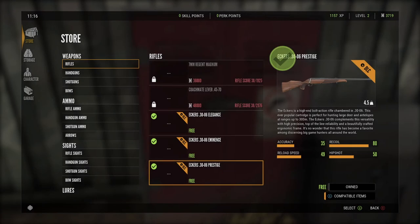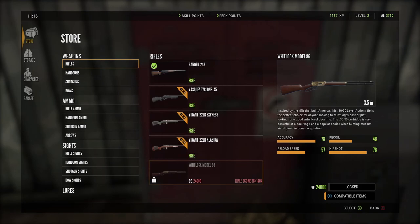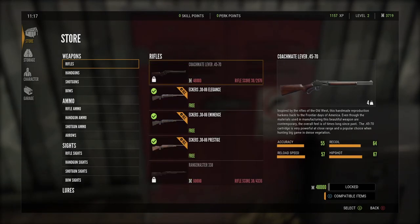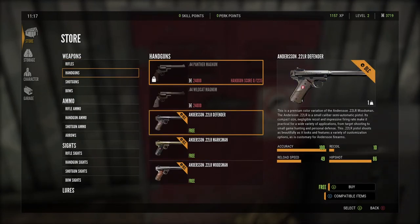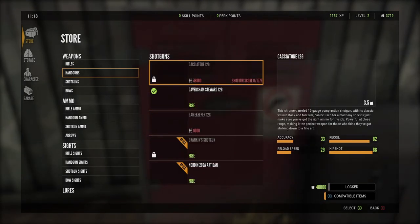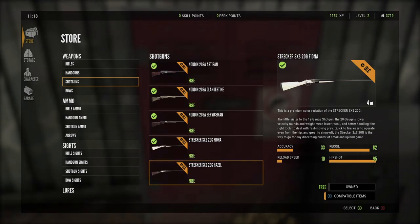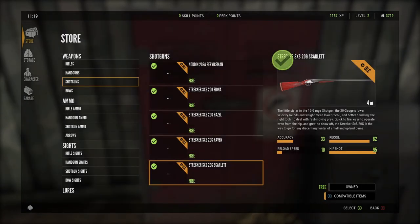Some might say this is cheating, and I would say that too — I would definitely say it feels like it a little bit. Some of the stuff we are not going to use right away, but we might as well buy all of these so we have access to them eventually. But if we have the .270 already unlocked, which I don't understand, then we'll probably equip that. We have a 20 gauge here that's all free from DLC, and so are these others, so we're gonna have access to all these guns.